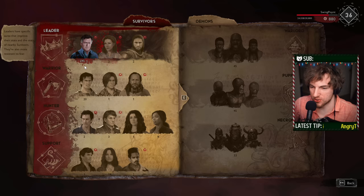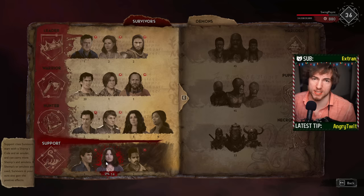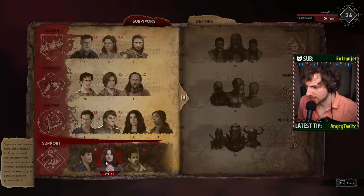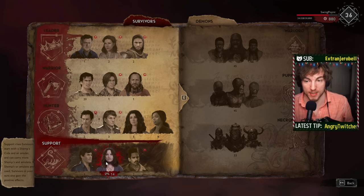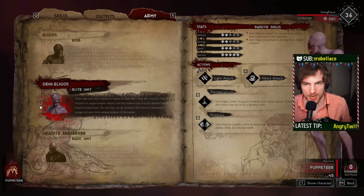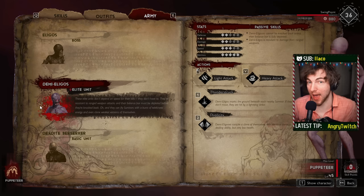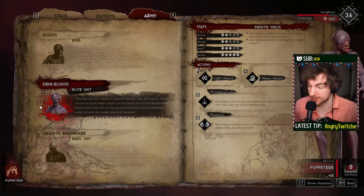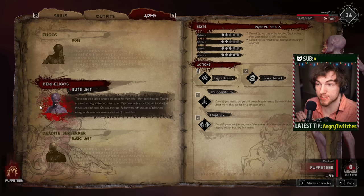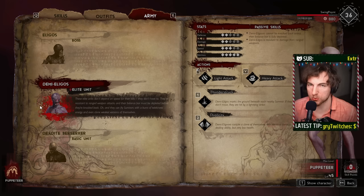When you take a look at it, there are six, seven - honestly Kelly could be good if she goes meat hammer - let's say seven or eight ways to go ahead and deal with this build that people think is ridiculously broken and overpowered. If you've been having trouble dealing with Puppeteer, it's probably because of the Demi-Eligos strategy we talked about in this video. If you didn't know about this and you're a demon player, have fun - you're going to be able to Puppestomp. But if you're on the Survivor side and you finish this video, you'll be able to take care of these Puppeteers, no problem at all.